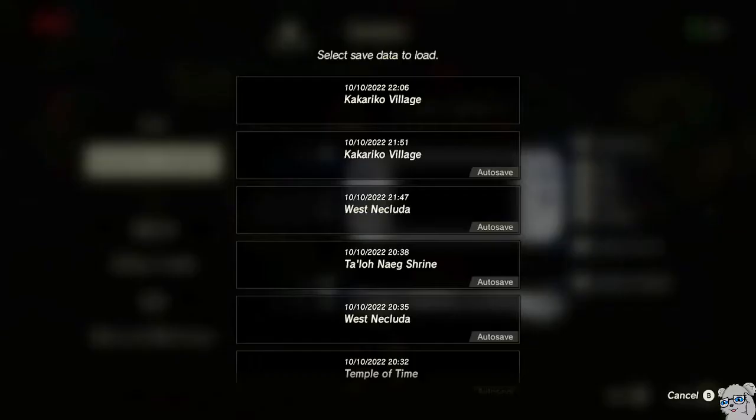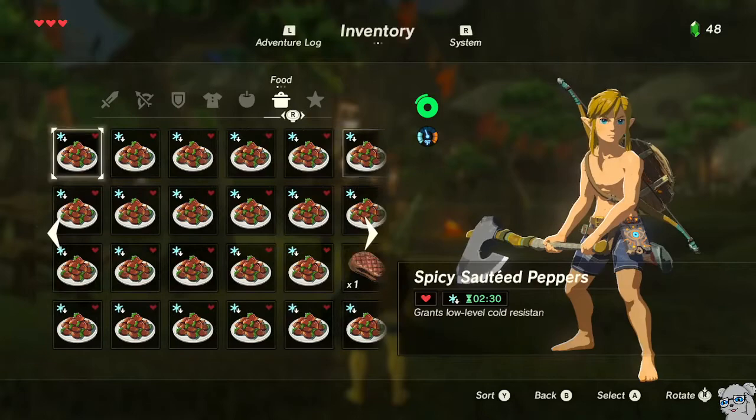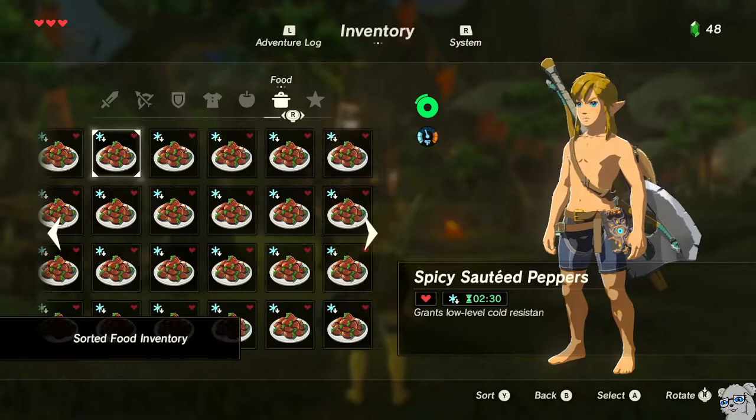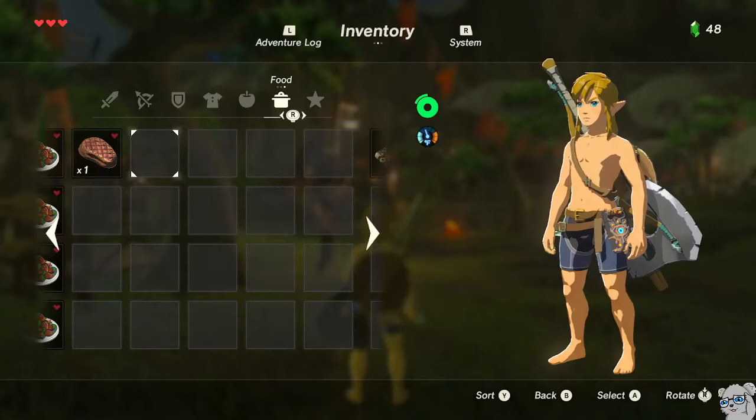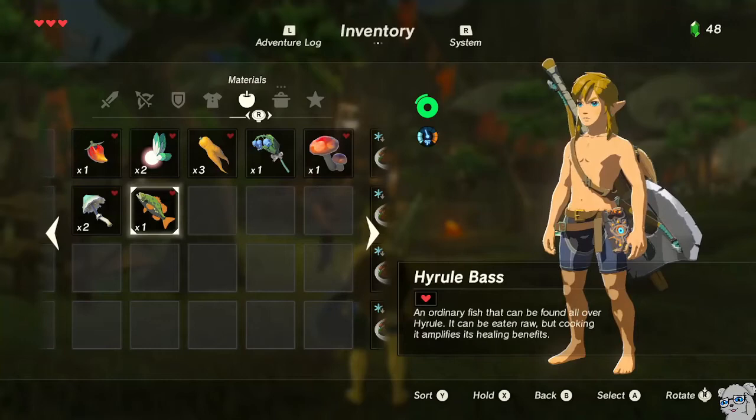Once we have 41 food, this is where things get really interesting. First, I'm going to show you the food menu — we have 20, 20, and one here. We're going to sort the food menu, which puts the Seared Steak towards the end, and eventually we're going to put the WMC meal right next to it. But first, the WMC meal requires three Roasted Endura Carrots, and right now we just have plain Endura Carrots, one fairy, and one Hyrule Bass. Let's make the Roasted Endura Carrots.